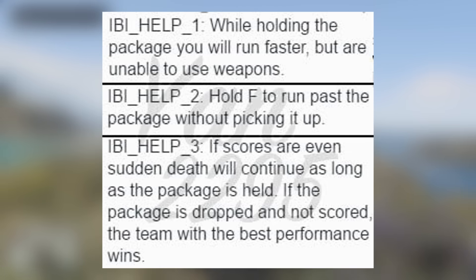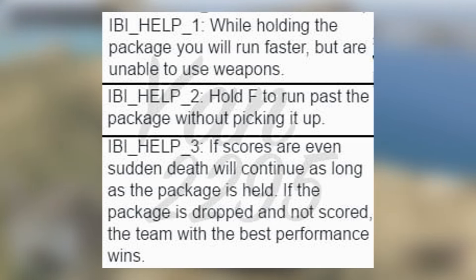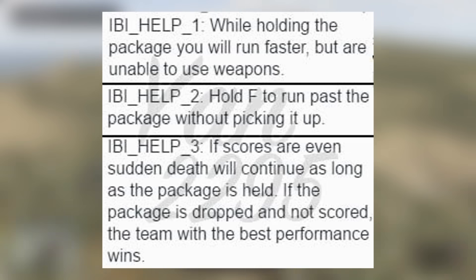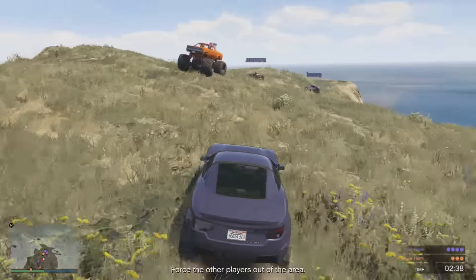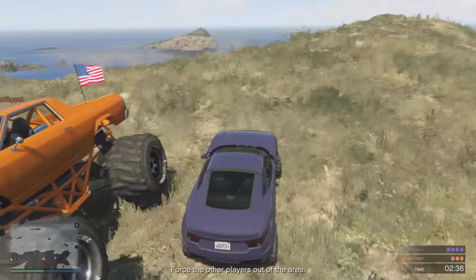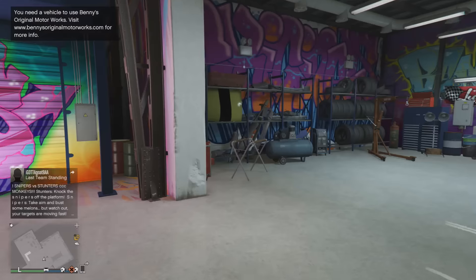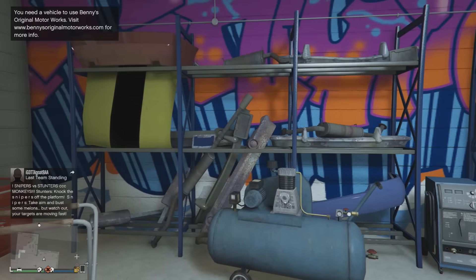While holding the package, you will run faster but are unable to use weapons. Hold F to run past the package without picking it up. If scores are even, sudden death will continue as long as the package is held — so the moment it's dropped, that is the end of the game. It's a pretty interesting adversary mode, I am definitely looking forward to it. It's basically an American football type adversary mode, something we haven't seen before in GTA 5.